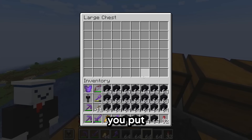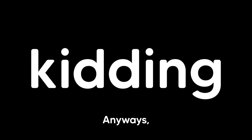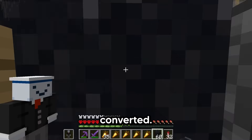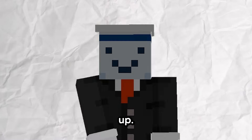Now to use the machine, I just put all the concrete powder in these chests, then I pull this lever. Then I just come over here and hold right click, and the concrete will automatically be converted. Yeah, this is taking way too long, so it's time to speed things up.